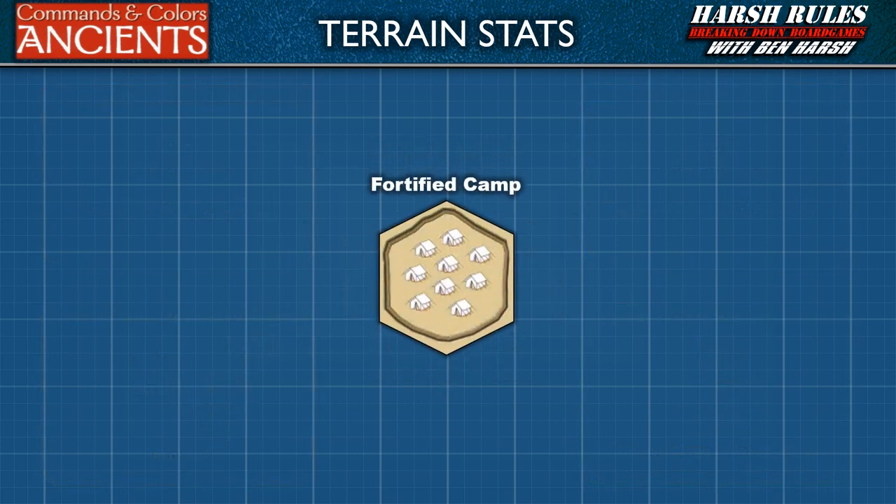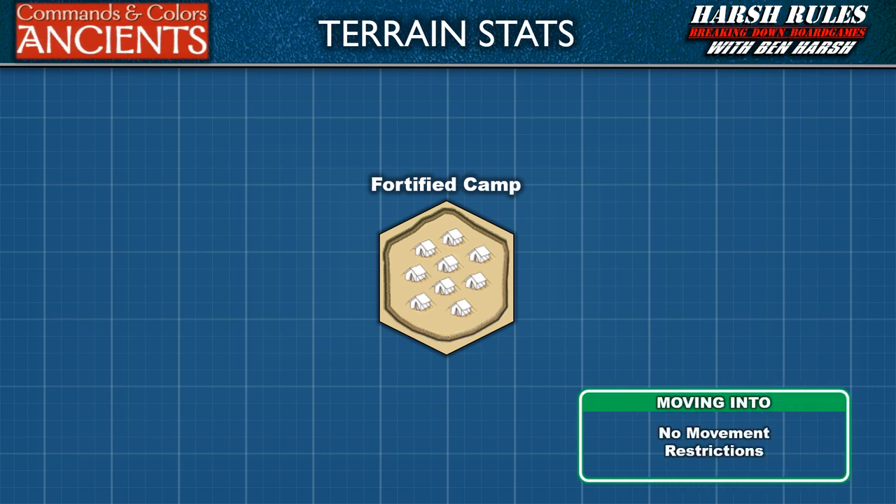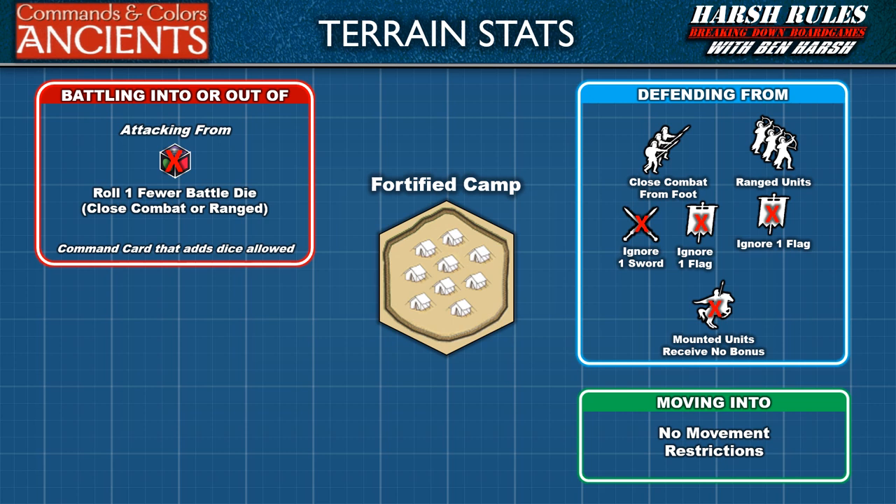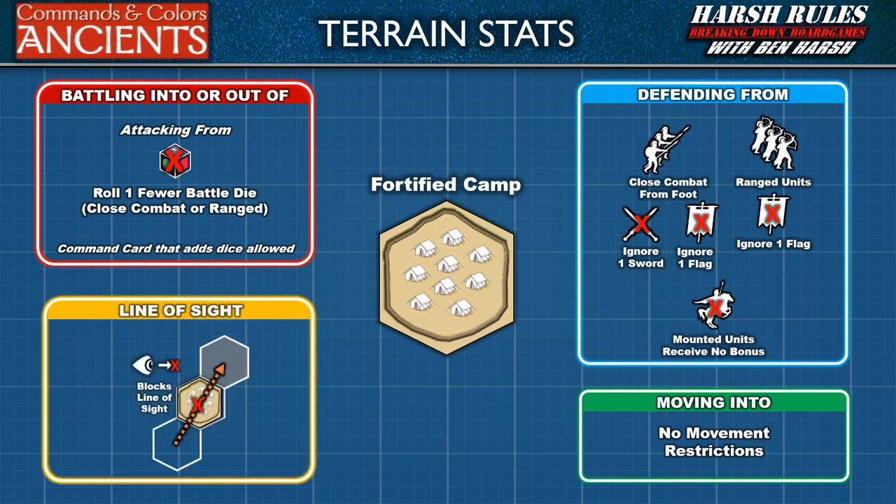Let's look at the fortified camp hex. There are no movement restrictions for entering a fortified camp hex. In close combat, a unit defending on a fortified camp hex disregards one sword symbol and may disregard one flag rolled against it. In ranged combat, a unit defending on a fortified camp hex may disregard one flag rolled against it. Please note, mounted units receive no protective benefit from fortified camp hexes. Also, a fortified camp hex offers this protection against attacks from all sides. However, a unit on a fortified camp hex rolls one fewer battle die than usual when it battles — this applies to close combat and ranged fire. A command card that adds additional dice in battle will modify the number of battle dice that can be rolled. Finally, a fortified camp blocks line of sight.